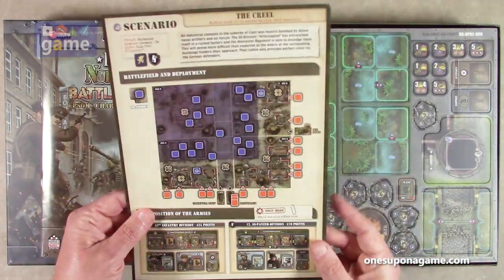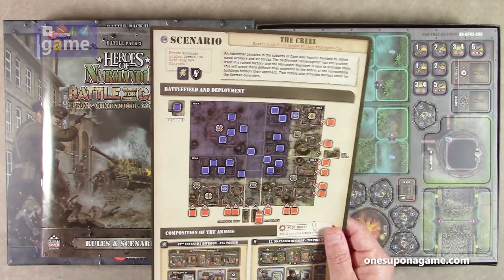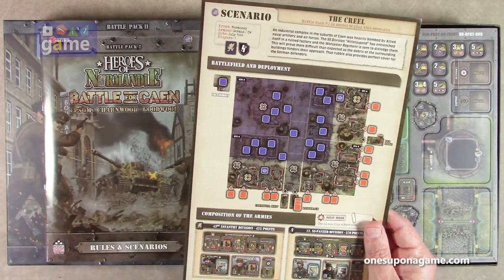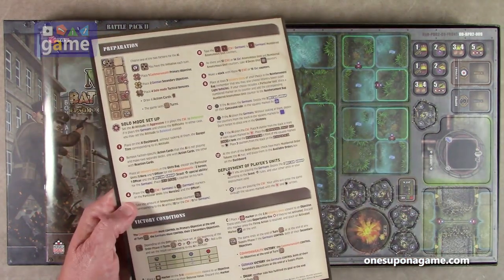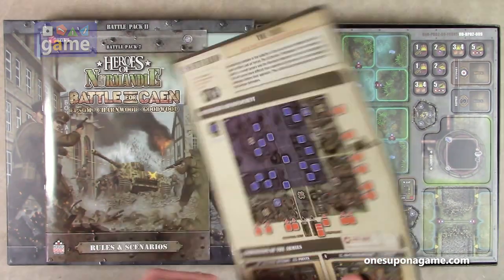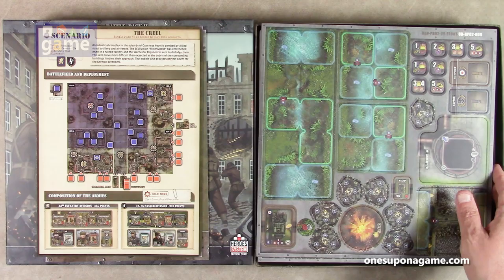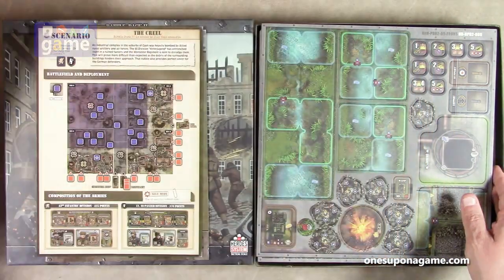We've got a new bonus scenario on card stock — The Creel. It states that Battle Pack 2 is needed to play this scenario, so if you combine everything you need to have Battle Pack 2. It includes battlefield and deployment, composition of the armies, preparation, victory conditions, and how to set up solo mode. That's a bonus scenario right in the box, which is pretty awesome. We have nine double-sided punch boards and six double-sided terrain boards — a lot of cardboard, which is why this is so heavy.